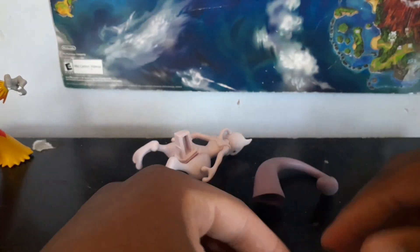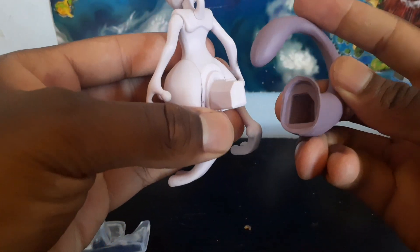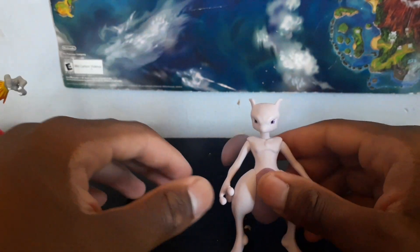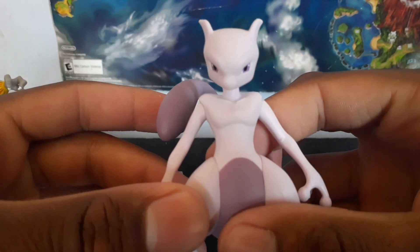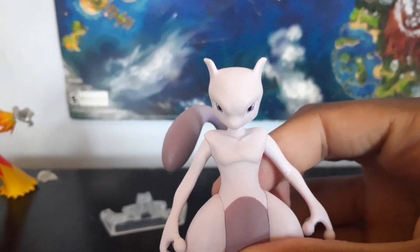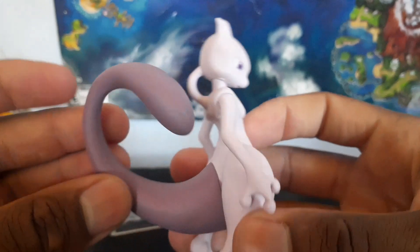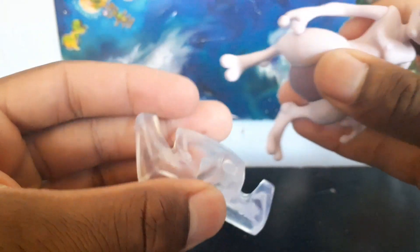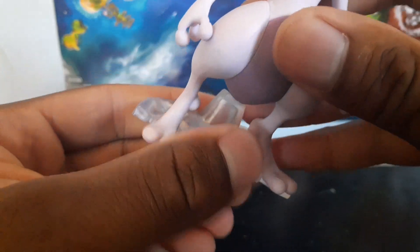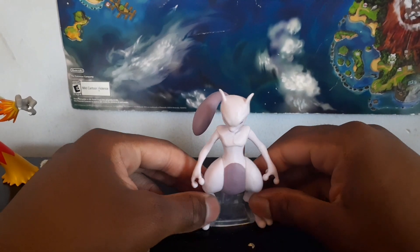Here's Mewtwo's tail piece, and there's also a stand included. You plug the stand in and line up the pieces. Mewtwo doesn't stand up on his own — that's why he needs the stand. Before mounting him, you can see Mewtwo looks very good and is very accurate to the anime or the games. The eyes are painted nicely, it's a nice big figure, the hands are painted nicely, the tail is painted nicely — everything looks cool. The clear stand attaches to the back and yeah, it looks good — kind of like he's looking down menacingly.